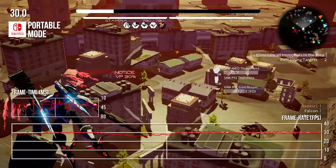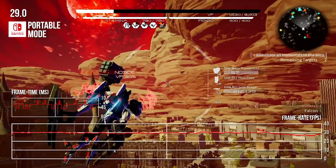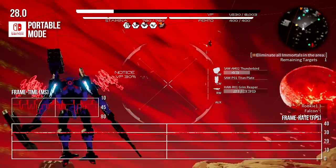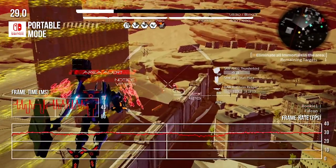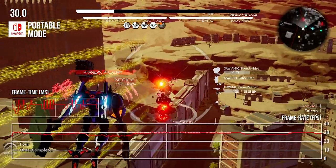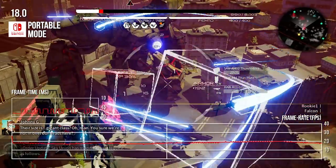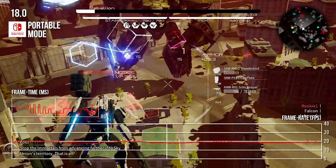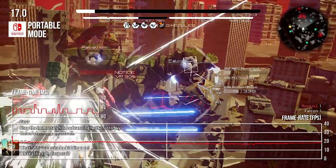In portable mode, with its massive cut to resolution, the average level of performance might be ever so slightly higher, but the performance is still very poor across the board — bad frame pacing with serious performance dips. One mission comes close to holding the 30fps target, though the frame pacing is terrible, and when a boss appears it dips down to the very low 20s. This is a game that really does still need a lot of work before release, and this late in development, I do worry whether or not it may be possible to eliminate these issues.